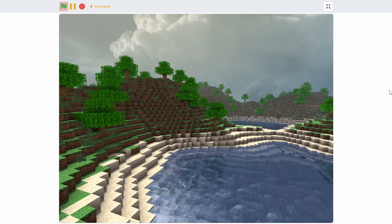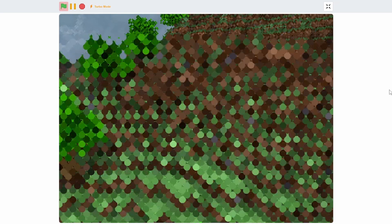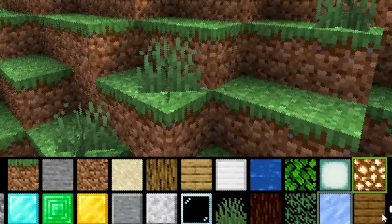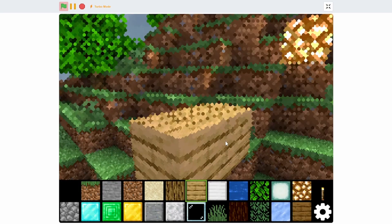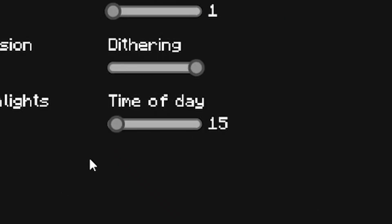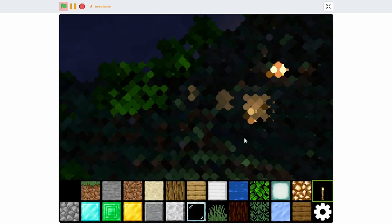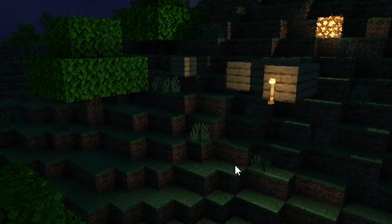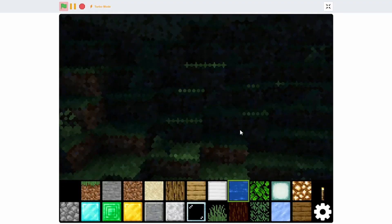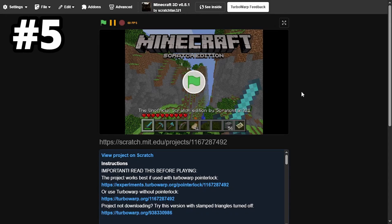After waiting, this is what we get — realistic Minecraft made entirely using the pen extension in Scratch, which is just mind-blowing. Pressing E gives a bunch of blocks to build with. In the settings I can change the time of day — making it night — and adding a torch lights up the place beautifully. This game even has shadows. Make sure to play it in Turbo Warp for the best performance.